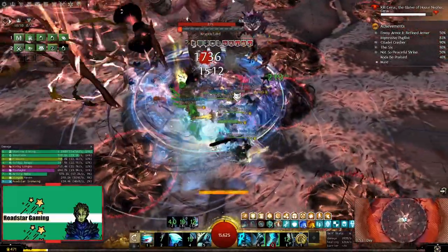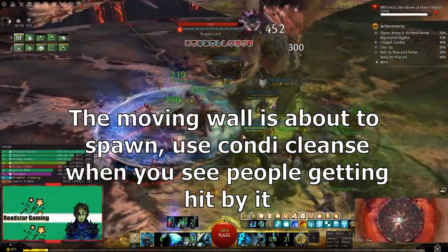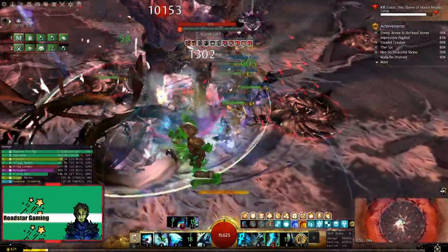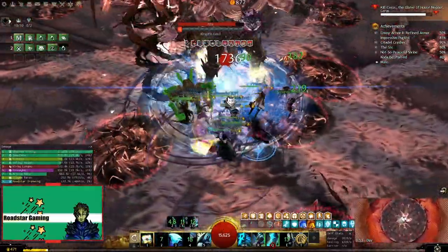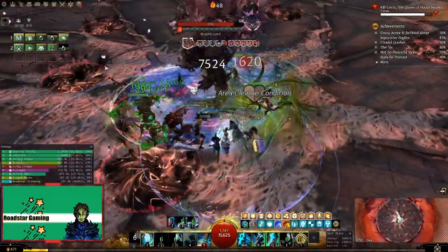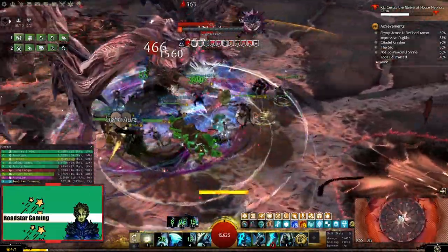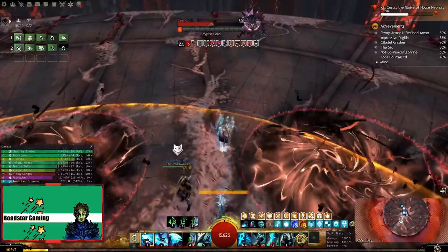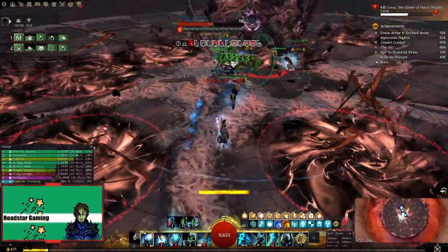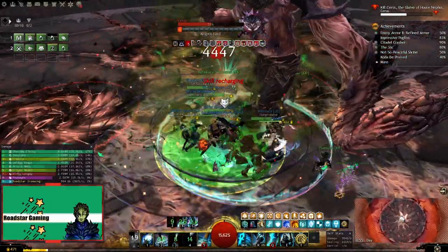The next mechanic will happen right after when you'll see an arrow on the floor — this will be the wall mechanic and it can be very annoying. If players stand near the boss, they will take continuous damage, so be prepared to heal more than usual. But if someone is hit by the wall, their boons will be turned into conditions, so prepare for condi cleanse. Then he will cast a slam that does a lot of damage, but it can be blocked or dodged. Right as the telegraph is about to finish, prepare to use your Aegis skill, and if you don't have any, run out or dodge it, then heal everyone that didn't avoid it.